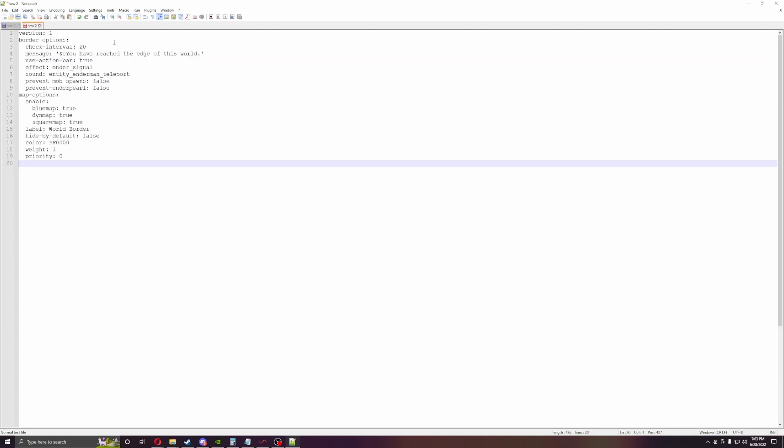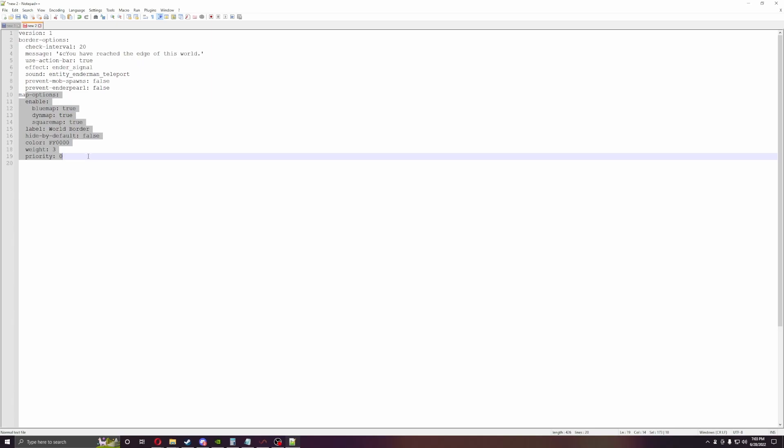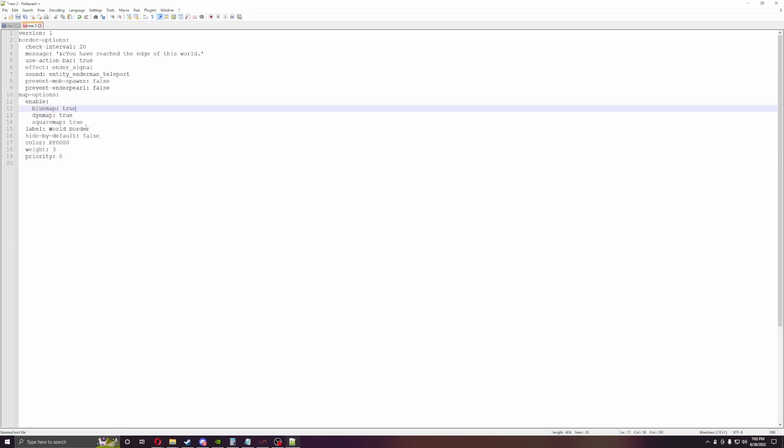And then this is Chunky Border, so version, border option, check intervals, use action bars, and ender signal. Pretty much I wouldn't change any of this unless you want to enable Dynomap, Blue Map, and Square Map down here. I'm going to turn Blue Map and Square Map off and just use Dynomap. You might not have to do that, and then you can choose the color of the border as well. So let's just jump right in.